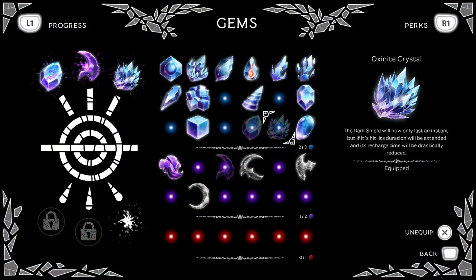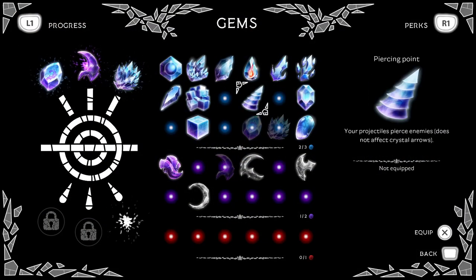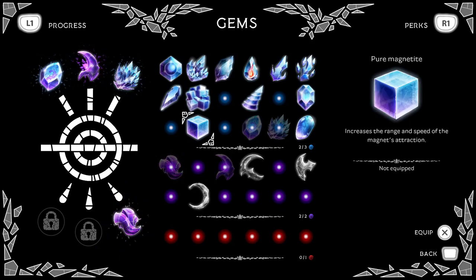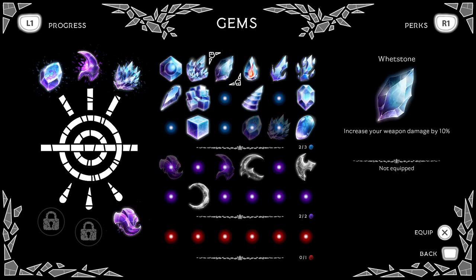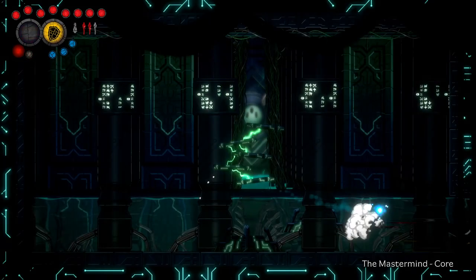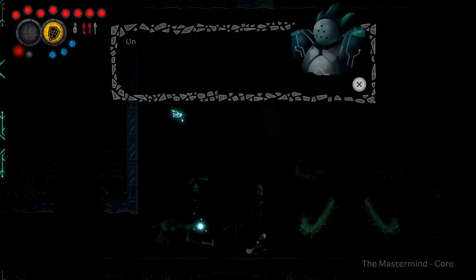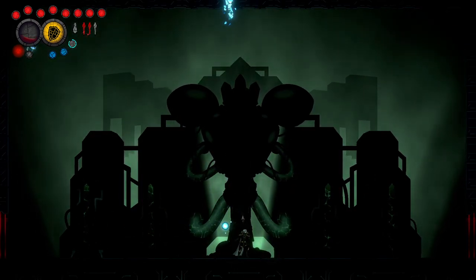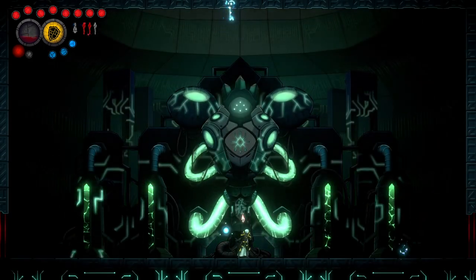These are the gems I used for this fight. It was way too hard without them, so I would suggest you at least use the Voice of the Abyss, which is the dark slash, because it adds so much more damage - you get your initial sword swipe and also the wave that comes out. I would definitely also recommend the Oxenite Crystal, the shield upgrade. It will let you tank a ton of damage for free. This fight is hard - you need to get used to bum rushing the pyramids or you'll just get outlasted by the boss.